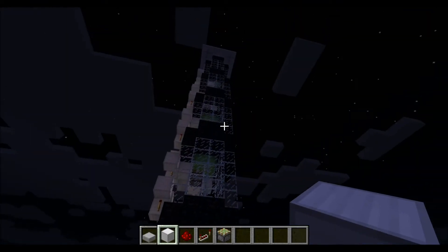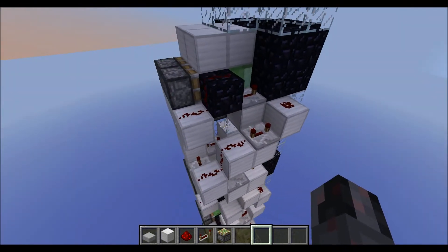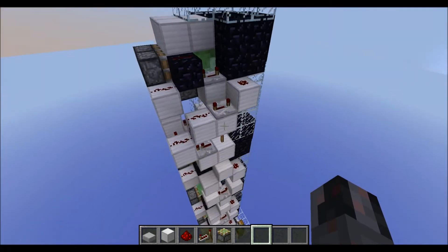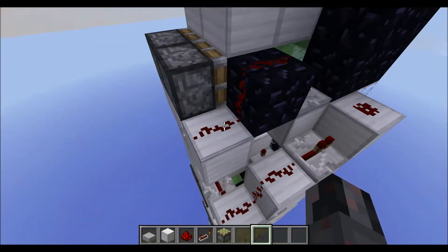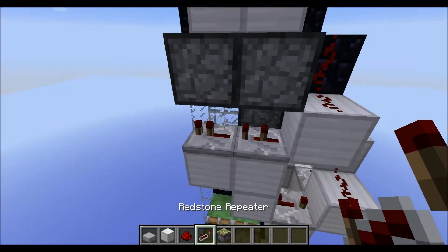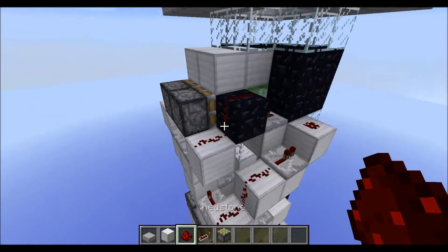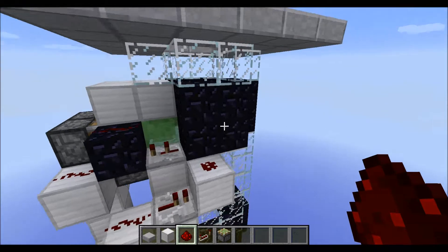So now, how to upgrade this. Let's start with modifying the top part first, since if you modify it first at the top, then you can actually use the button while doing your modifications. The first thing is put this repeater on one tick, and this one on two ticks. Then go behind here, remove this block, place it here. Put a repeater on top of it on four ticks. Increase this one to three ticks, then put another block here and some redstone up like this. And that's the main change of the system up here.